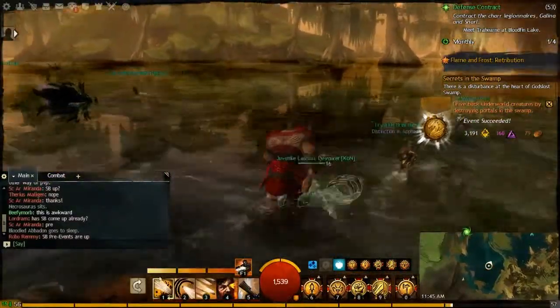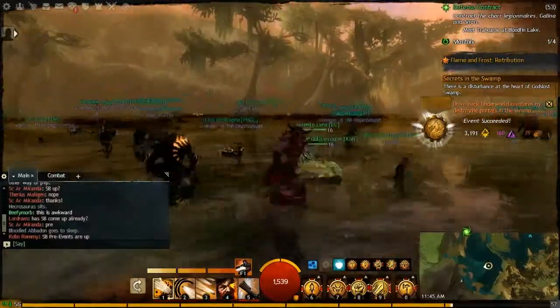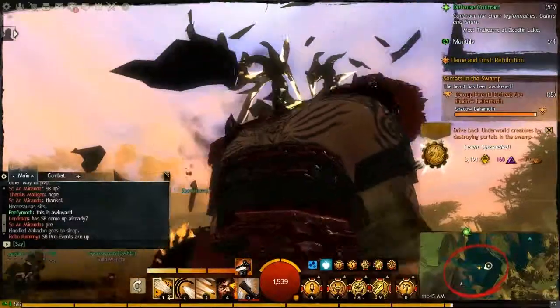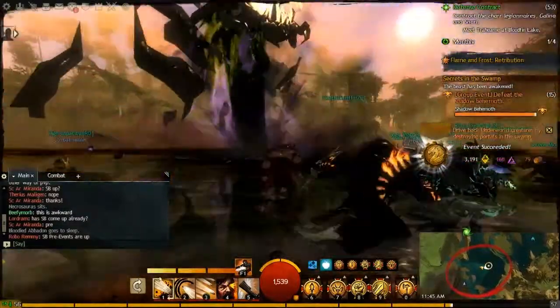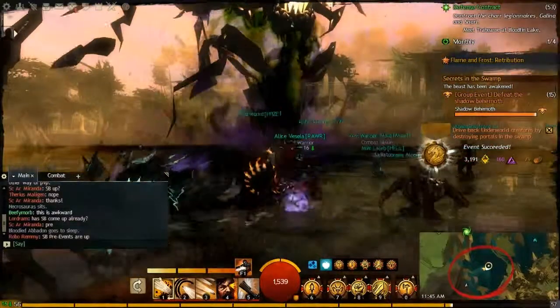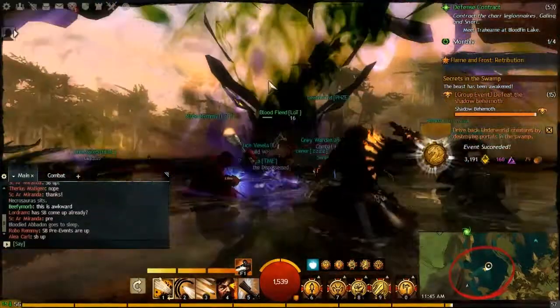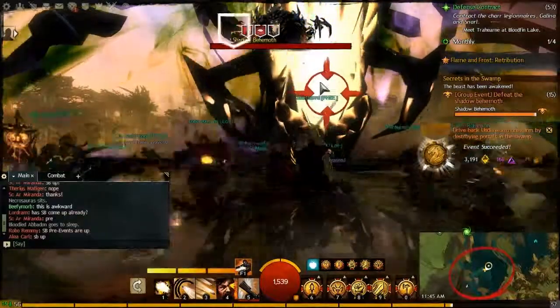Pull out a ranged weapon unless you're a magic-using sort of character. And that's the Shadow King right there. So as soon as he comes down and you're able to target his face, that is where you need to hit — right there.